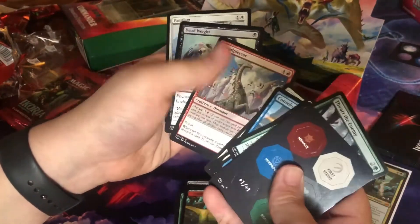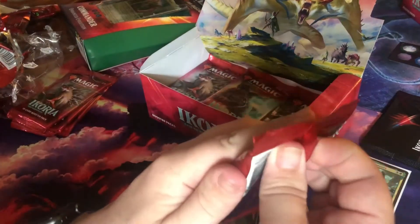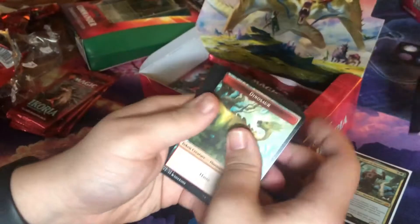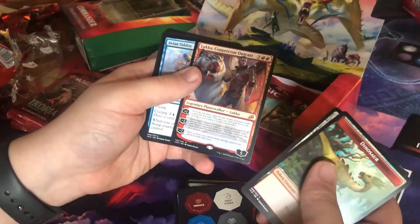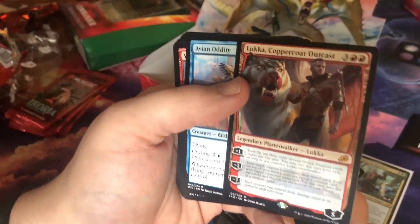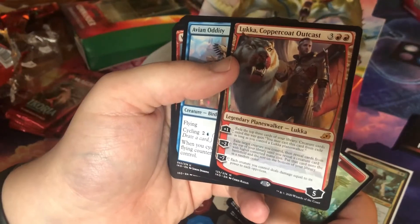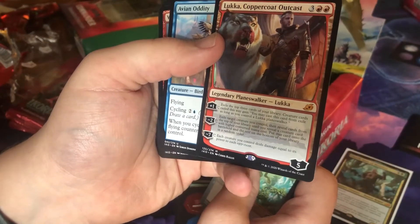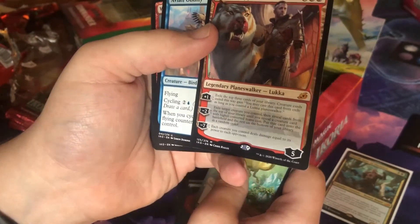This is gonna be a fun draft, I can tell. Still have four more packs and the box topper. Box topper — not for resale! Yeah, don't sell them, kids. Lukka Coppercoat Outcast — another mythic rare! There are only two planeswalkers in this set: Vivian and him. Plus one: exile the top three cards of your library; creatures exiled this way you may cast from exile as long as you control the planeswalker. Fifth mythic this set!